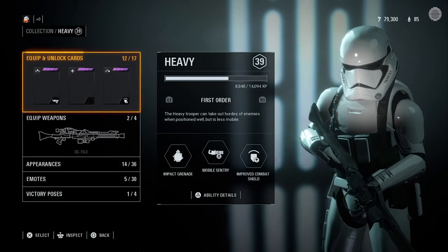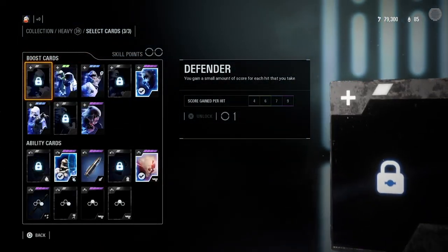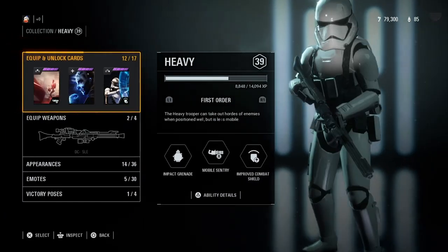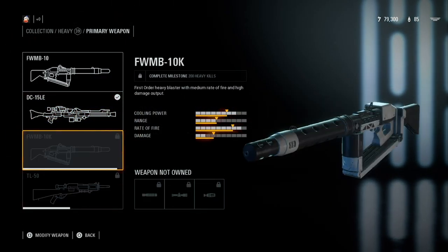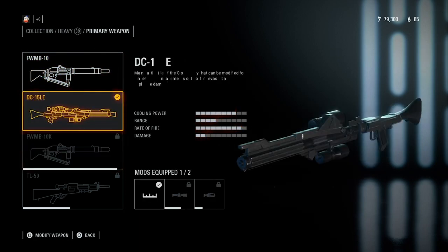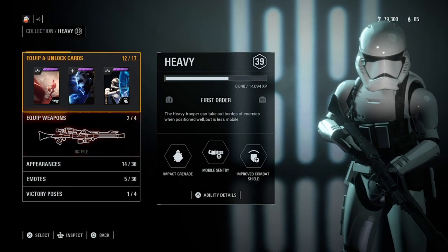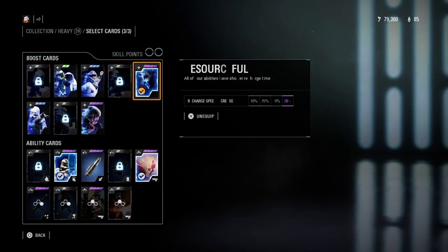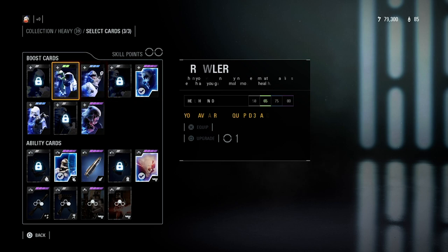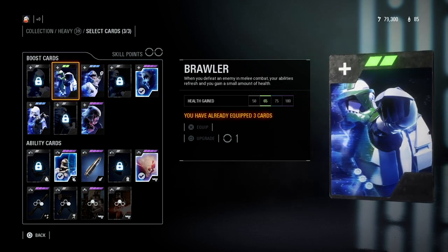Next is the heavy class. I haven't unlocked everything for this one yet since I somewhat recently started using it. I'm on the second gun and I do like it. Currently I have Resourcefulness — all your abilities have shorter recharge times — which is really good for the heavy because I use my abilities more with this class.